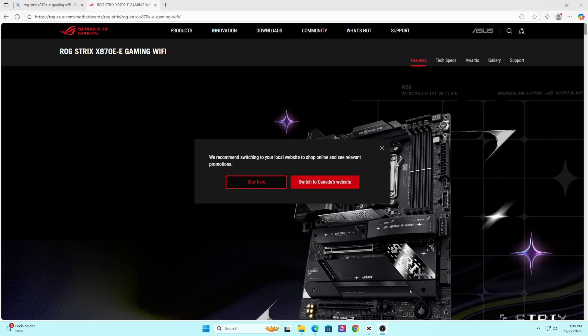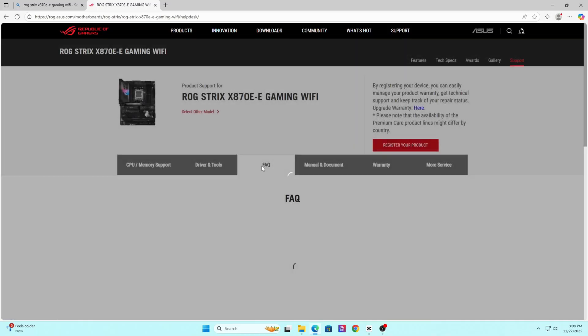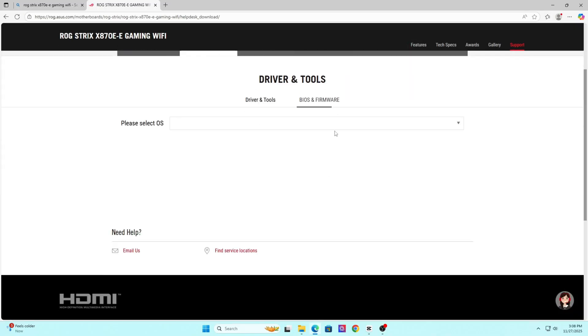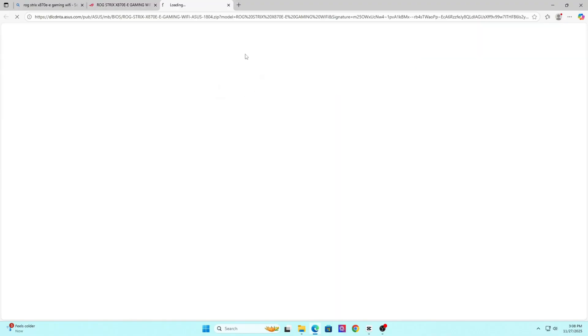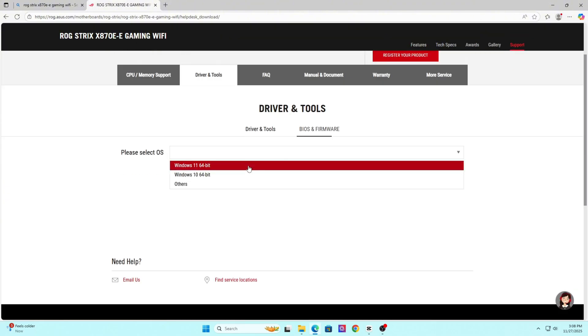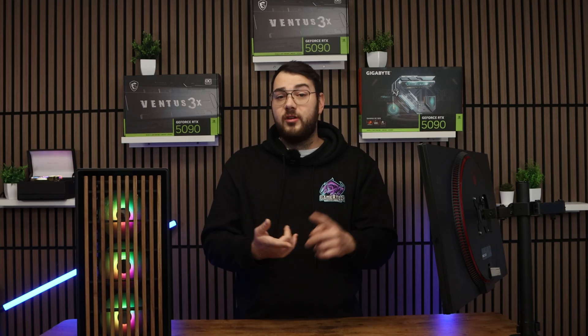Go to your motherboard manufacturer's website — ASUS, MSI, Gigabyte, ASRock — and search for your exact model. We've made tons of different BIOS updating videos, so if you don't know how to do it, please watch one of our guides. Download the latest BIOS version, the latest chipset drivers, and anything else under Drivers that matches your hardware. If this sounds confusing, there's an easier way: use your motherboard's app instead. ASUS uses Armory Crate or Driver Hub, MSI uses MSI Center, Gigabyte uses Gigabyte Control Center, and ASRock uses Live Update.